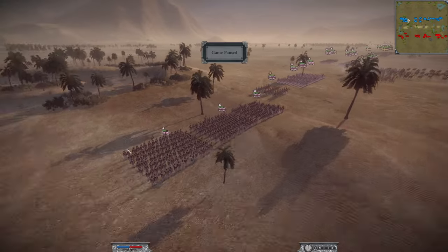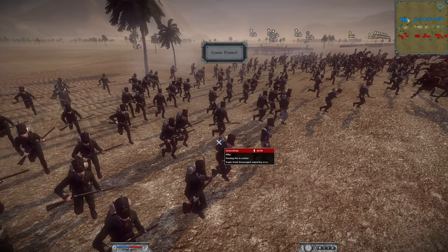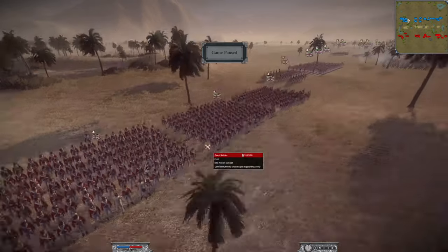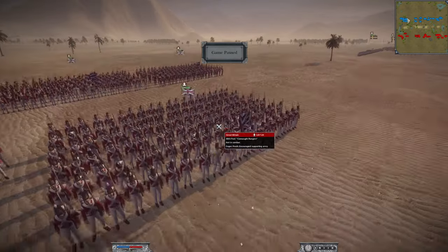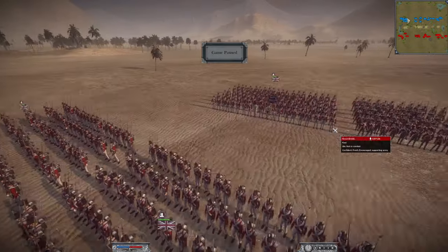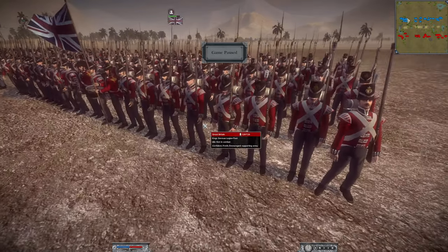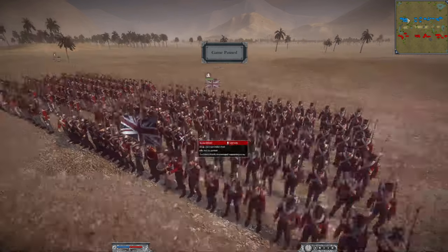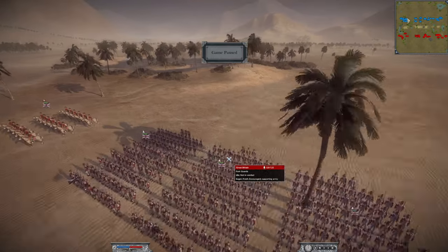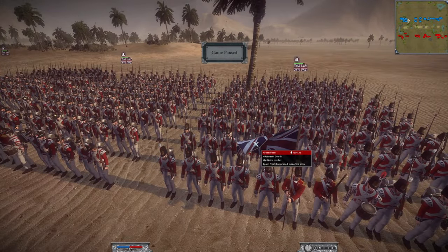Over to the GB player facing GB himself: he has three units of the Rifles Sharps Regiment, four units of standard foot, one unit of the 88th Connaught Rangers — the boys from Ireland — one King's German Legion Foot, and two units of Foot Guards plus one Coldstream Guards. A pretty elite army overall.